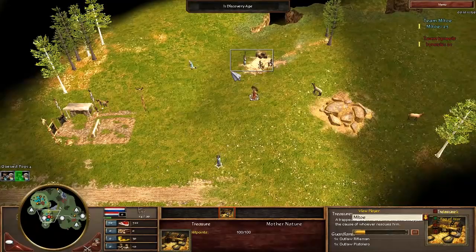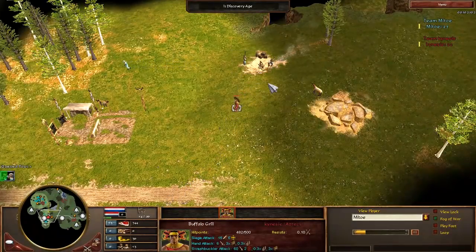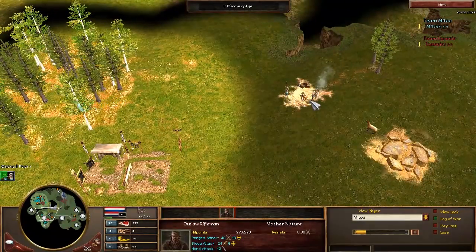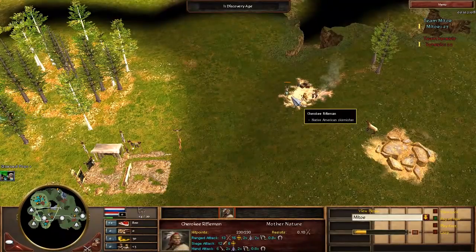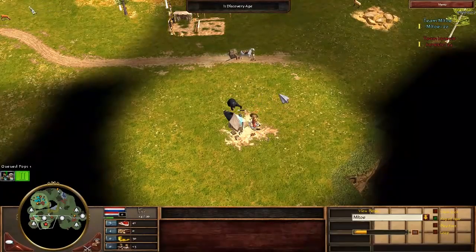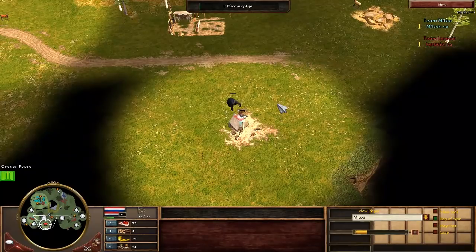I also noticed this Cherokee treasure here, which is an insane treasure for him. He's going to walk back and try to grab it. He basically just gets two units off of this — he gets a rifleman, which is insane, does 40 damage with 18 range, then the Cherokee, which puts a lot of pressure on him early. But first he sees me grabbing this treasure and decides to try to kill me once again.